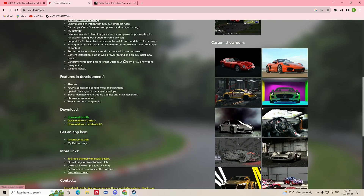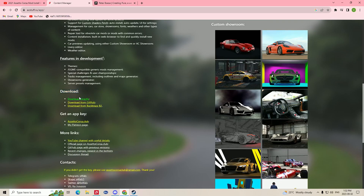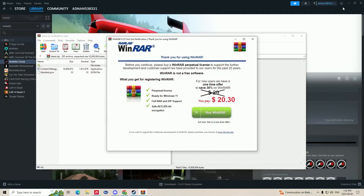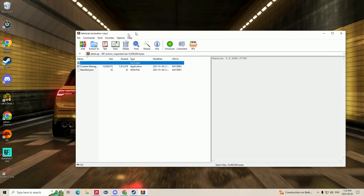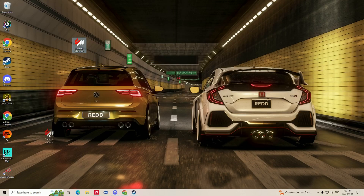Go to the link in the description — I'll have all the links there for you. Go to the Content Manager page, scroll down to the download section, and click 'Download Directly.' It will start downloading right away. Once it's downloaded, open it up, drag and drop it to your desktop wherever you want.